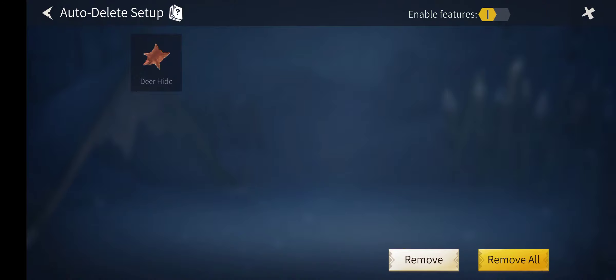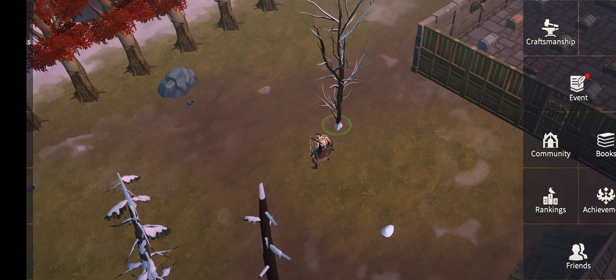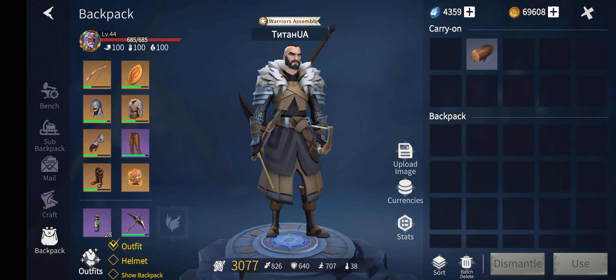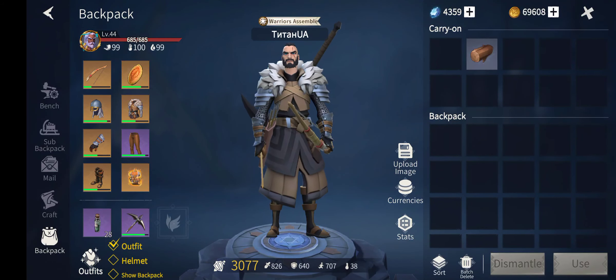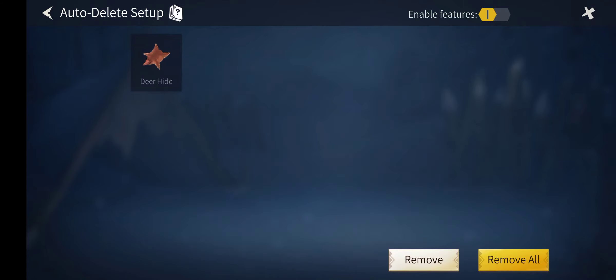Now every time any creature drops that item, it will be automatically deleted. You have to know it won't delete anything from your inventory or from your chest. It works like auto-hiding — it will be automatically deleted right at the moment when the creature drops it.